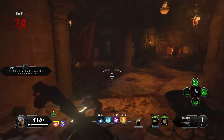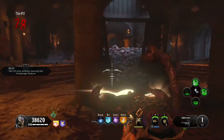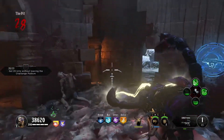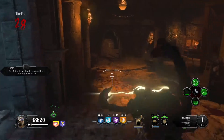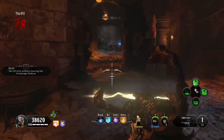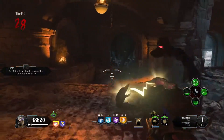You just finished the specialist whipping round step. Now what you have to do is get the Death of Orion. I kept the Death of Orion throughout the whole game. If you swapped it out — maybe you got a whipping out of the box you'd rather use — that's fine too. I'm going to show you another diagram.